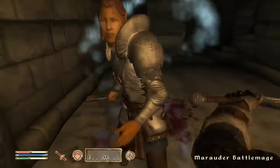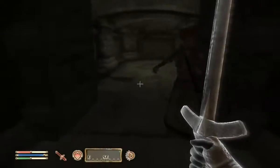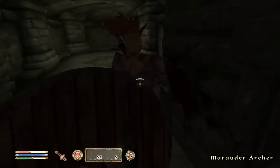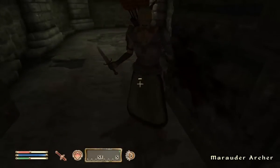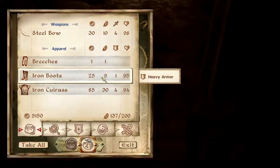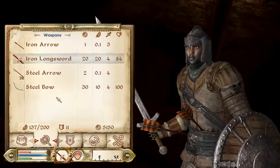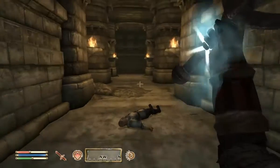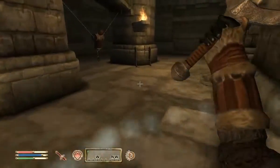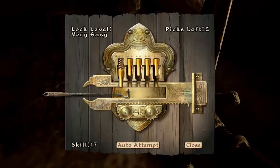The guys with daggers are really easy to kill because they can't block very well. Maybe this guy will drop some arrows — that would be nice. Steel arrows — hey, that's better than iron, so I'm not complaining. Also a steel bow that does four damage, same as mine. Mine used to do three damage but I leveled up a bit. Obviously as you level up, weapon damages increase.